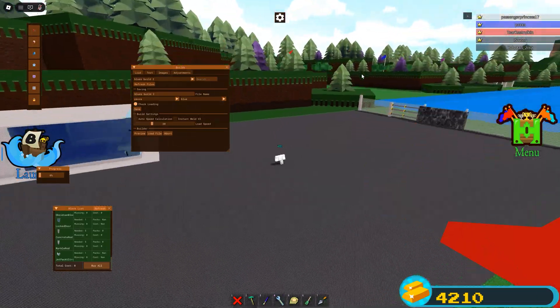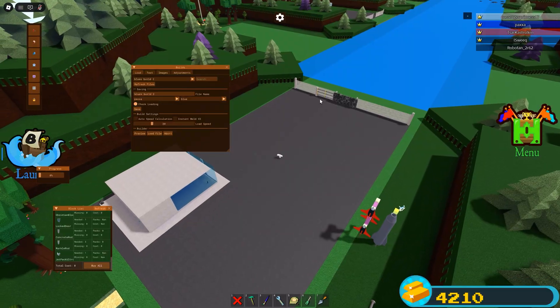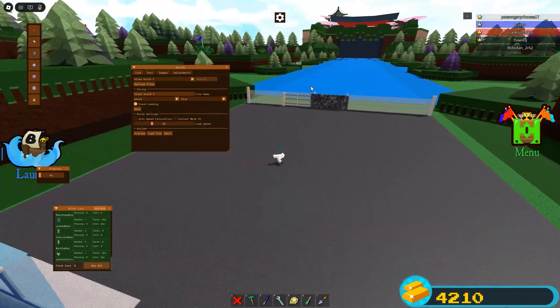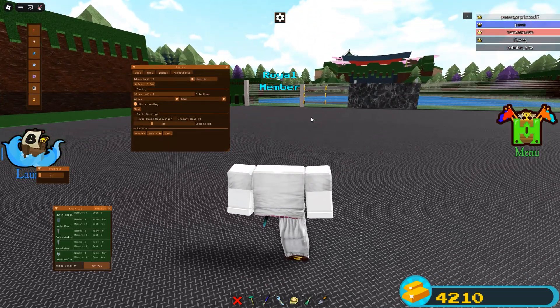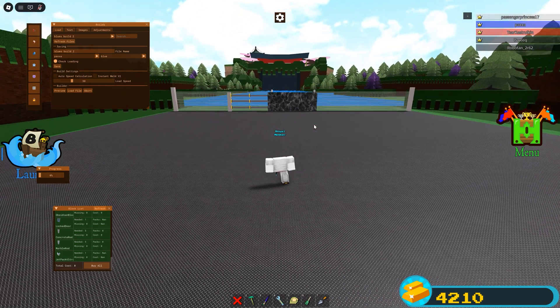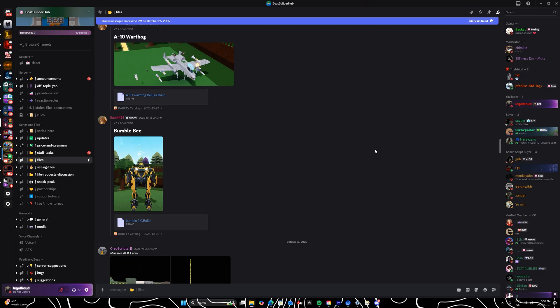You can also save it in your save slots and reload it. On the Builders Hub Discord, they have a channel where people upload all sorts of different builds. You can copy any of those files, load them here, and use them as your own.